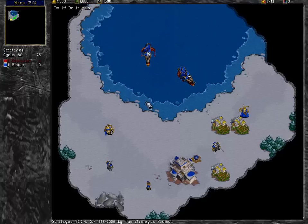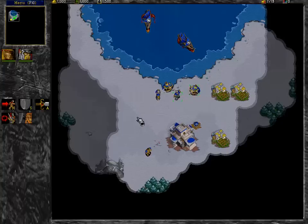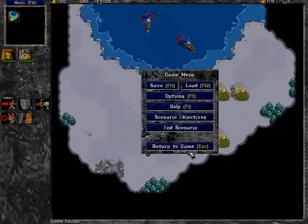So we need to destroy an orc base. This is the only level that's really interesting. We're going to go into Options, Preferences — no fog of war.